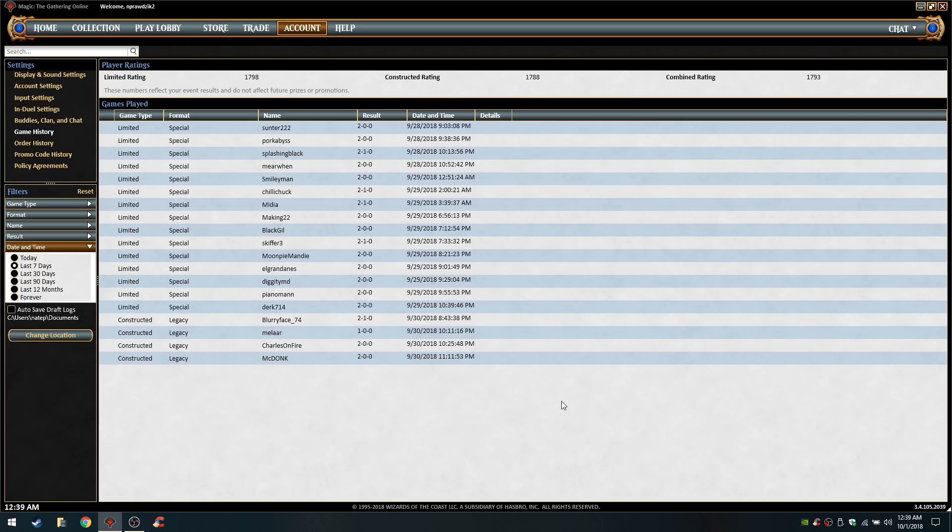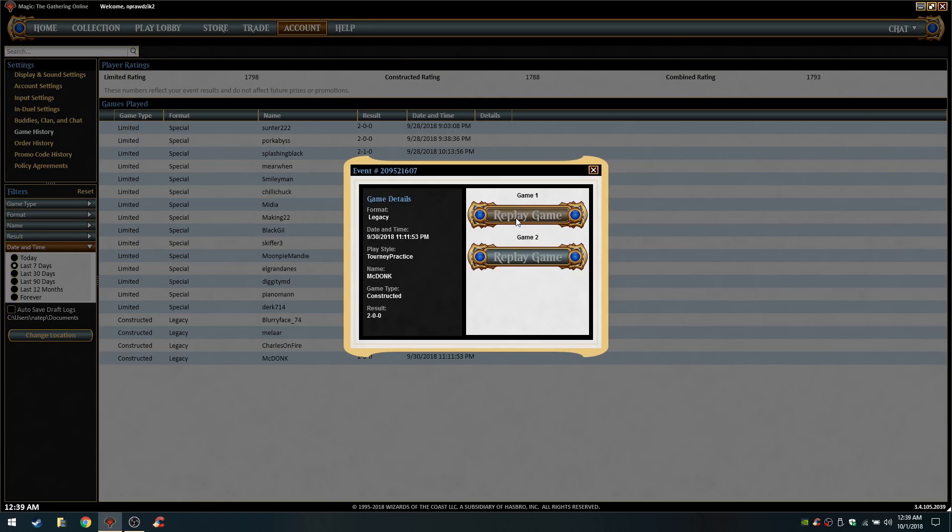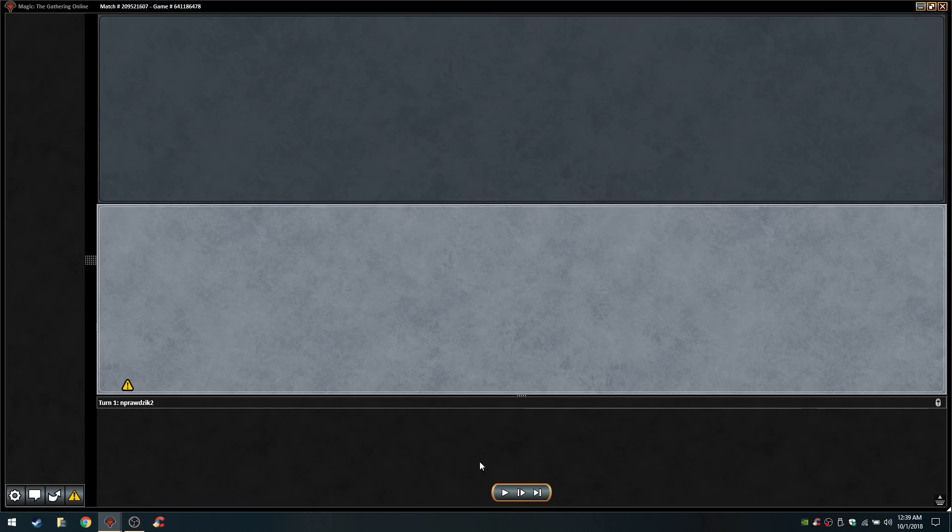My opponent was dead, but something about that Gaia's Blessing completely hosed the client. He scooped, so I get the win, but it was on the back of a stupid bug that kind of ruined the replay — and I didn't realize it also affected the first game, unfortunately.